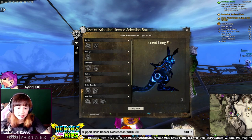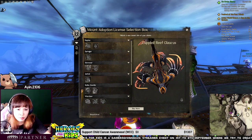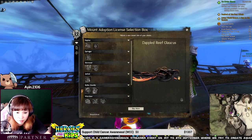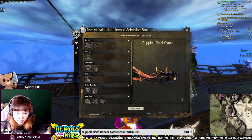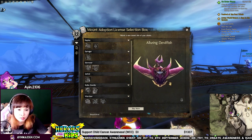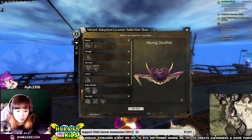Loosen Long Ear. Oh my god. Dappled Reef Glaucus? Oh my gosh. Look at his head. This is actually pretty cool looking. Alluring Devilfish. Oh my god, look at his face.